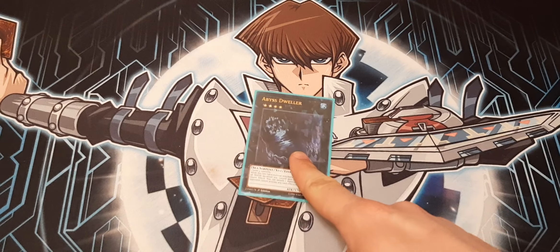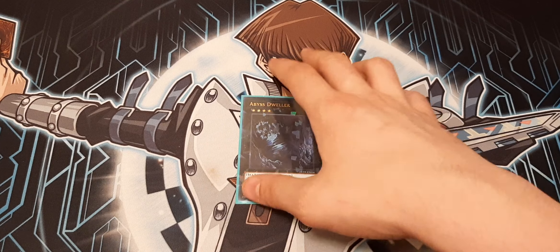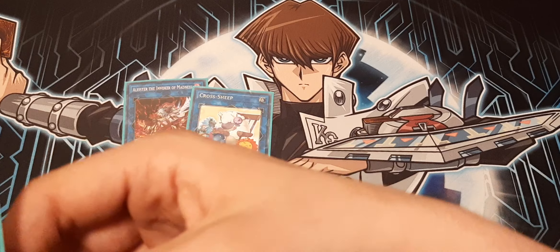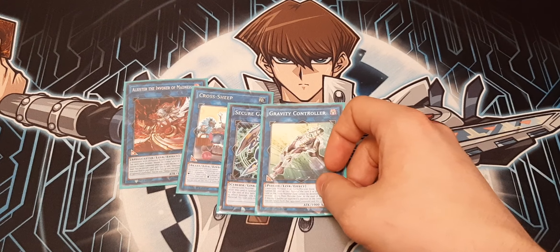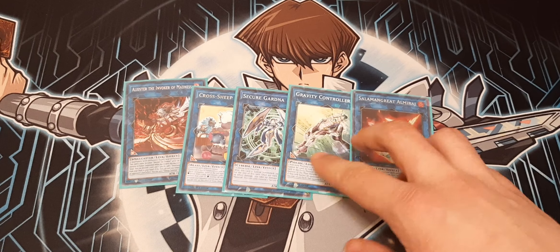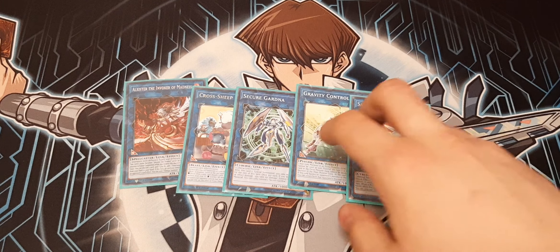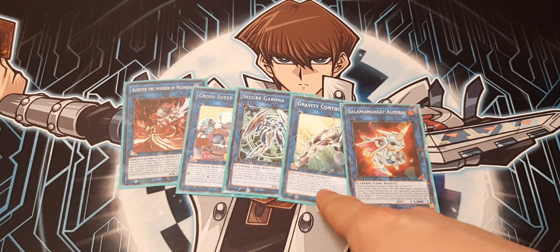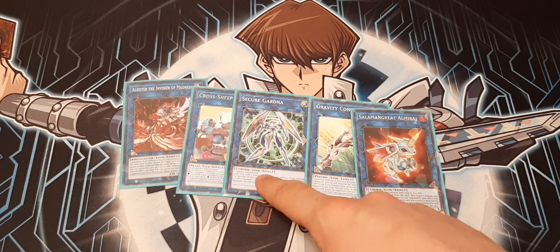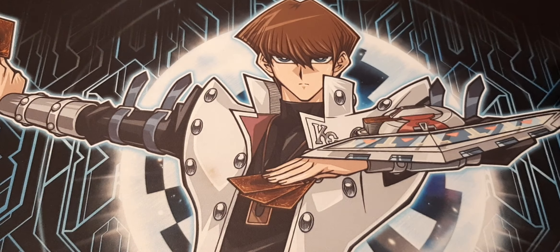For XYZ, we're doing just the one Abyss Dweller right now, because I feel we're going to see a lot more graveyard-heavy decks and I don't want to deal with them. On to links: one Invoker of Madness, one Cross Sheep. I did put Secure Gardener in — couldn't believe that was left out of the last profile. I'm also doing one Amiraz. I'm so glad I spent forty dollars on that the day before the ultra rarity was announced — that still burns my soul a bit. Gravity Controller is there just to send your fusion to grave to get your Shaddoll Fusion back to hand, because you love to recycle. Secure Gardener is your light target just in case — Alistair, Amiraz, Secure Gardener.